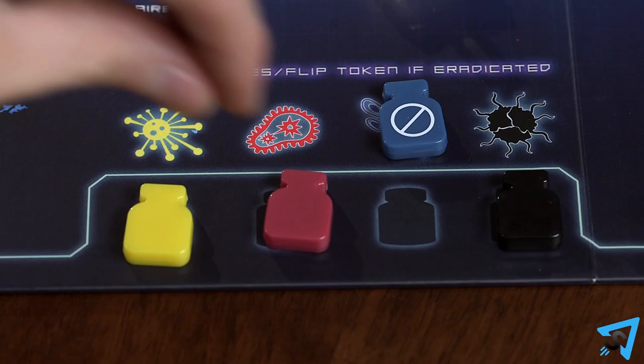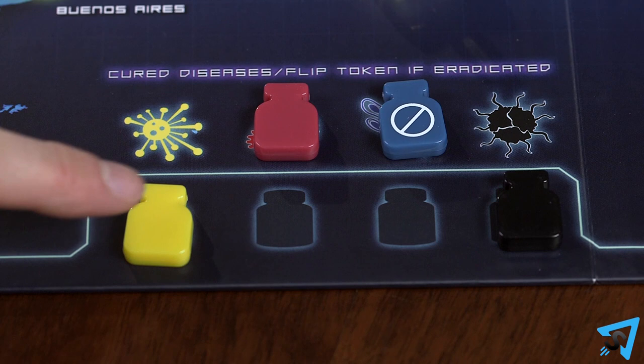Everyone wins as soon as cures to all four diseases are discovered. Everyone immediately loses if the outbreak marker reaches the last space of the outbreak track, if you are unable to place the number of disease cubes needed on the board, or if a player cannot draw two player cards after doing their actions.